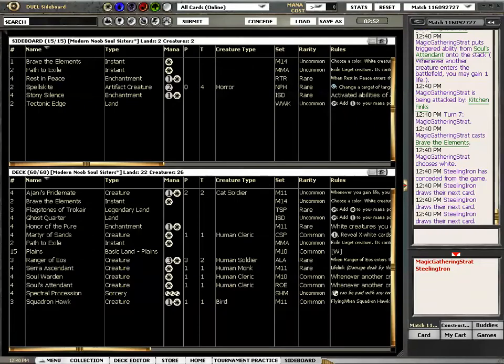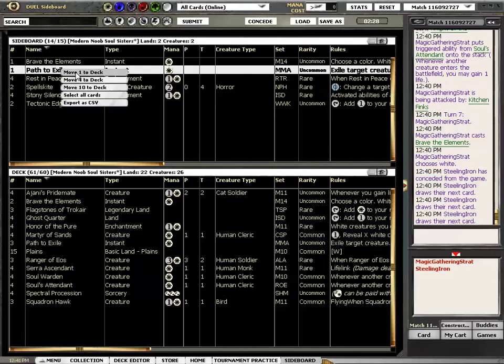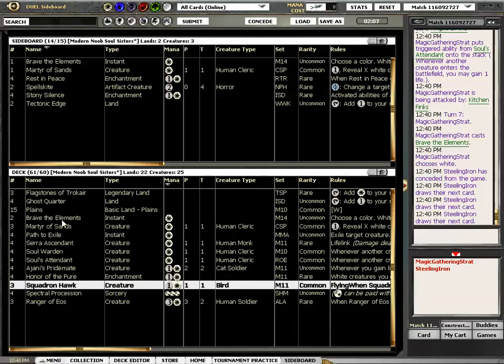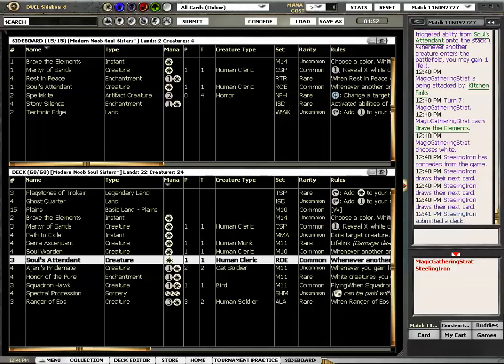What do I do against this deck? I have not played anything like this before. Spellskites? I didn't see any Deathrattle. What do I want here? I want Paths — this must be the deck I want Paths in. I bring out one Martyr, and I'm cutting one Attendant. Brave the Elements is pretty good, but do I need another one?